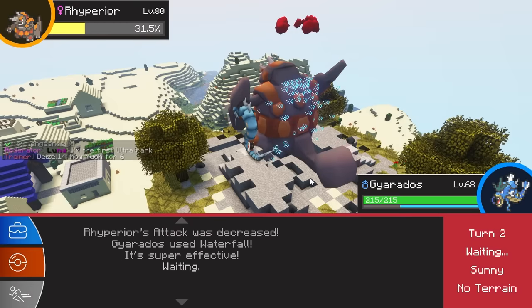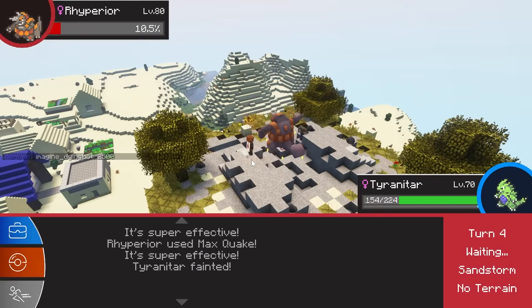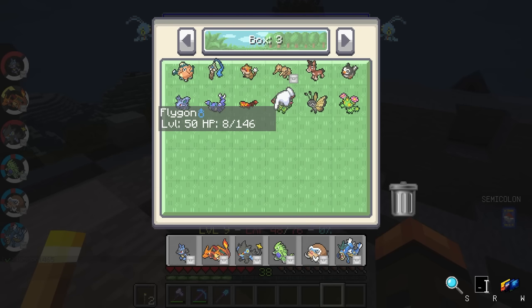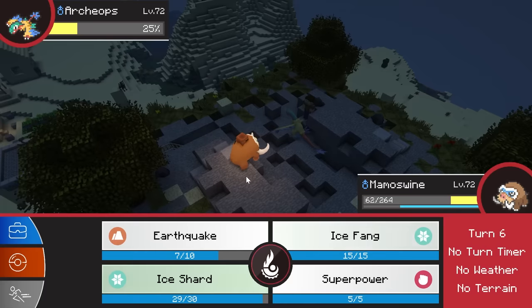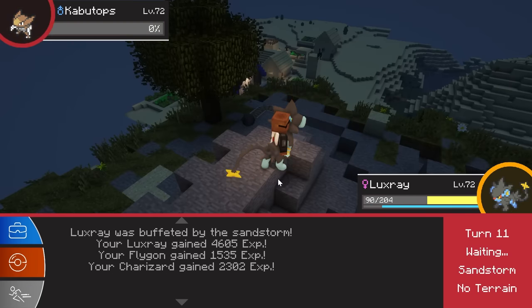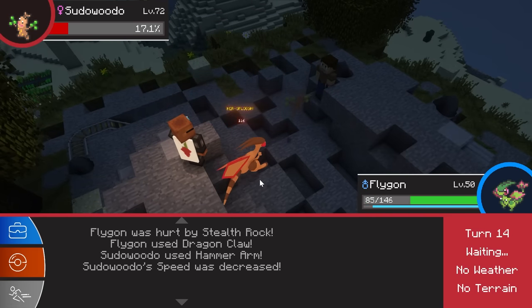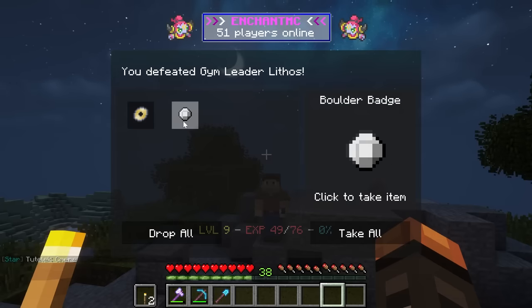The gym leader was definitely the hardest thing I'd dealt with so far and my Charizard was completely useless here. I lost to this guy so many times that I had to swap my Lucario out for Flygon. The battle went a lot better this time and it all came down to my Flygon against the gym leader's last Pokemon — somehow Flygon ended up beating him and I got my first gym badge.